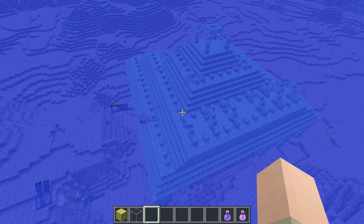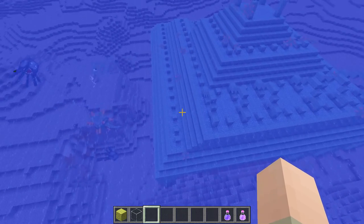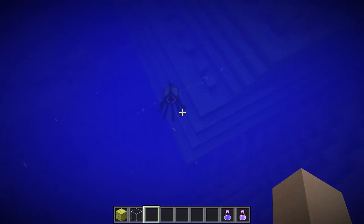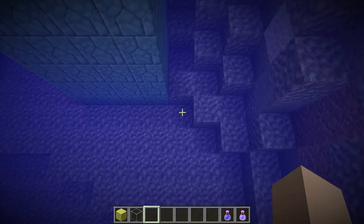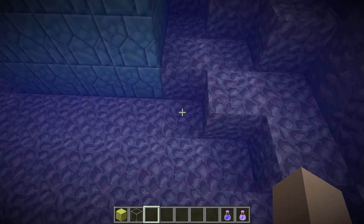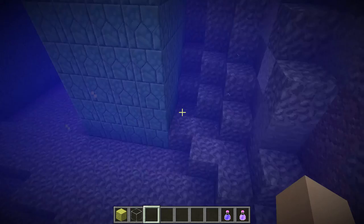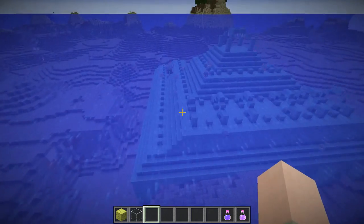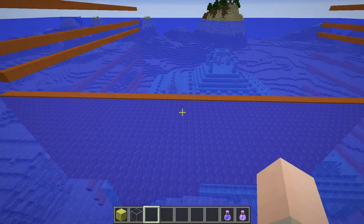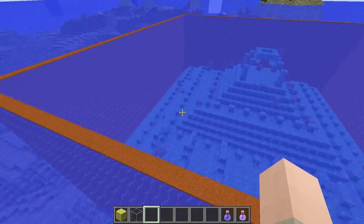As soon as the inside of the temple is dry, take care of the outside. First, I recommend placing a wall around the entire temple so you can work safely. Go two blocks diagonal from each corner of the temple so you have one space, then fill that in with sand. I'm using red sand, but you can use any sand or gravel since this is just a temporary material.